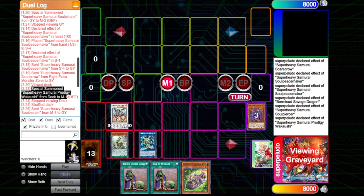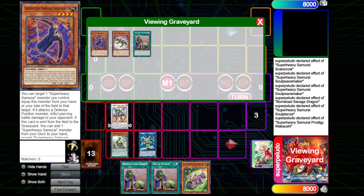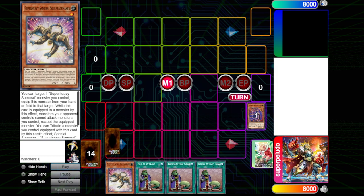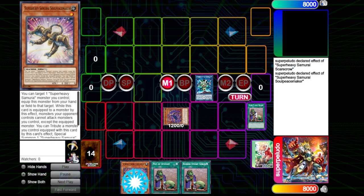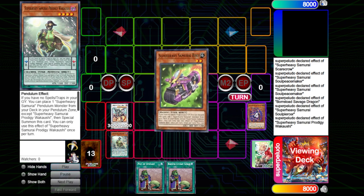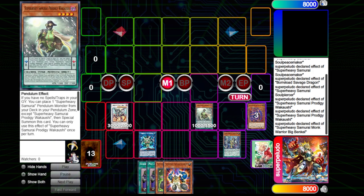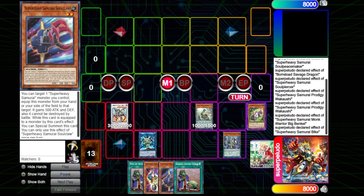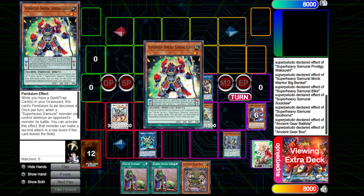The idea is that you summon Prodigy Wakashi from the deck with Soul Peacemaker by tributing the Scarecrow. You go into Scarecrow without using Piercer's effect, you bring back Piercer, and basically you're doing this to get a second body on field so you can summon Prodigy Wakashi. You make Boreload and you do all those plays at the same time. Now that you have Boreload, you can keep going with your Big Benkei, with your bike, and you can be completely protected from either a Nib or a Droll and Lockbird as you start your combos.